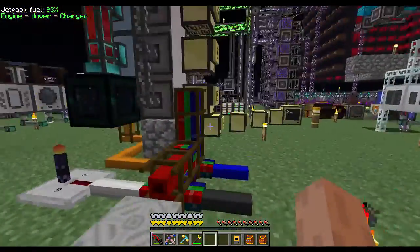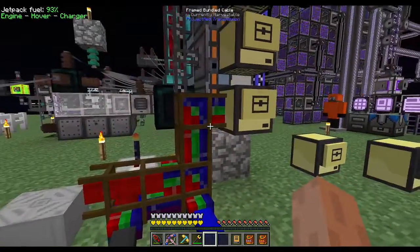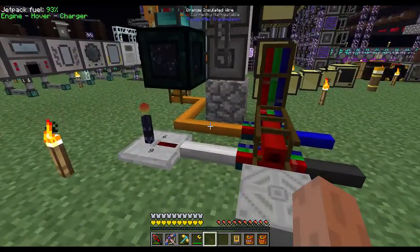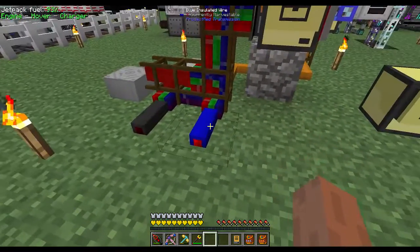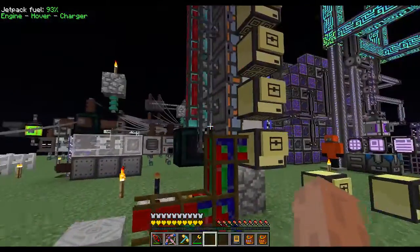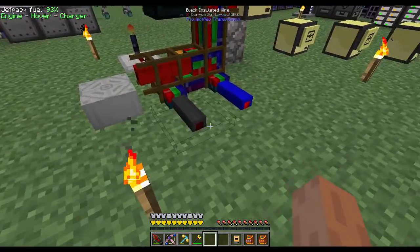For the redstone control, the master turtle down here outputs a bundled cable signal with five different channels: blue, black, red, white, and orange. The blue line indicates when the formation planes are currently active - it's not used for anything but you can use it to trigger something in your base. The black signal indicates when the annihilation planes are active - again, not used for anything but available if you like.